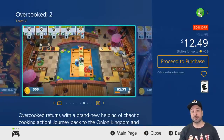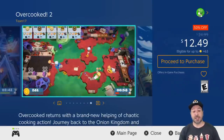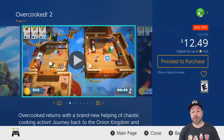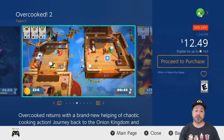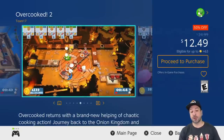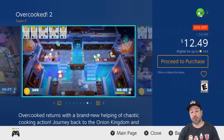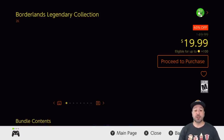Next is Overcooked 2, currently 50% off dropping the price to $12.49. This is one of my favorite party games — you're basically buying it for couch co-op. Out of the whole Overcooked series, price for quality, Overcooked 2 is probably the best option. The first one is also on sale for cheaper at $4.99, but Overcooked 2 really refined the whole design of the game and would be my top choice.